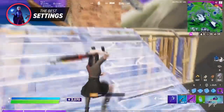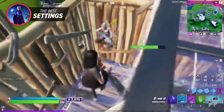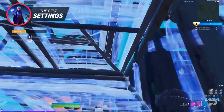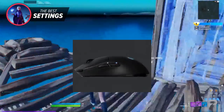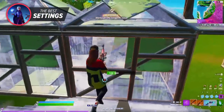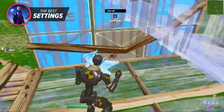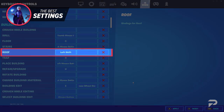To have the perfect keybinds, you've got to use keybinds that allow you to move around and build at the same time. This allows your mechanical skill to be at its fullest and makes sure that you're never going to lose momentum when engaging in a build-heavy fight. The best way to have optimal keybinds is by putting your wall and your ramp on your side mouse buttons. This allows you to have more space on your keyboard and really helps your fingers move across your keyboard smoothly. The reason most pros put their wall and ramp on their mouse button is because this allows you to move around, jump, crouch, and pull out your pickaxe while building. Put your floor to C or F and your cone to left shift.